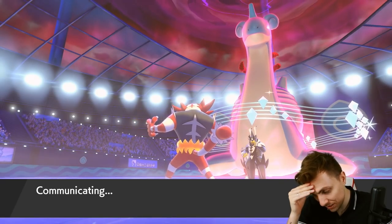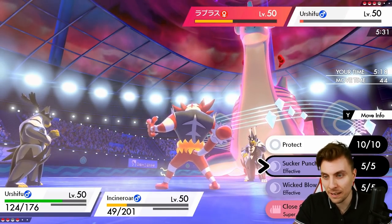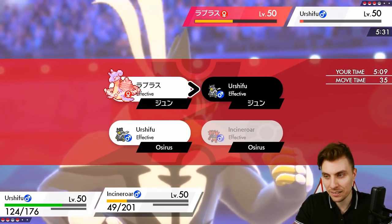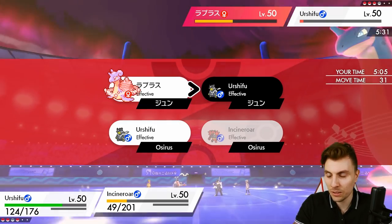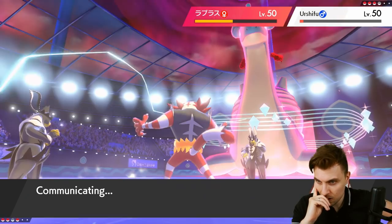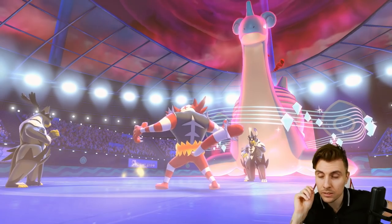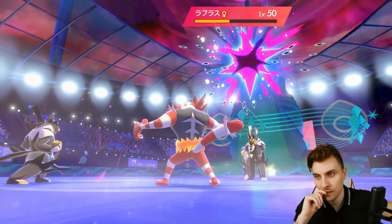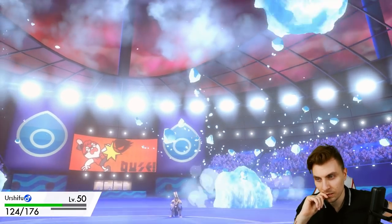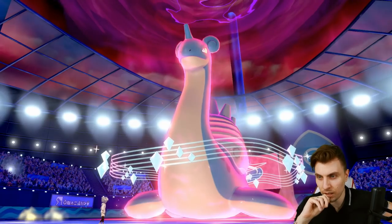We've got to keep Calyrex for last. We need to get rid of Urshifu right now. Wicked Blow is probably the best option, then Fake Out — though they'll likely just protect. Do we go Parting Shot into Lapras? Probably not. We go Fake Out — we're probably going to lose here. Wicked Blow is not going to be enough to get Lapras. Max Geyser — no, Resonance into Urshifu — not quite enough. Sun fades.